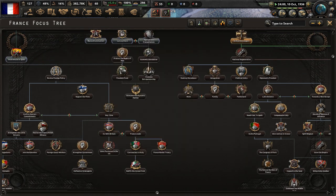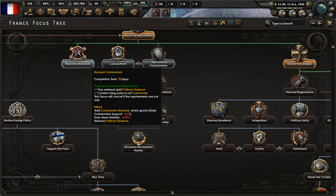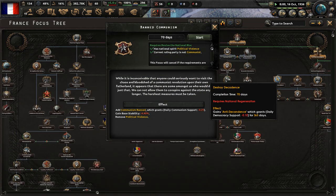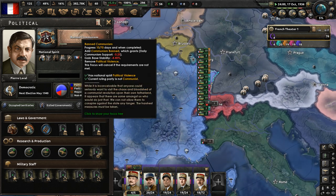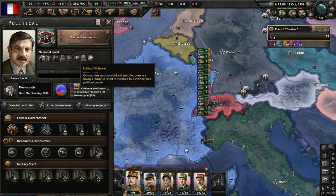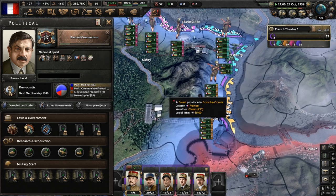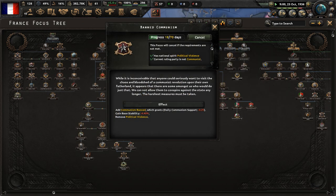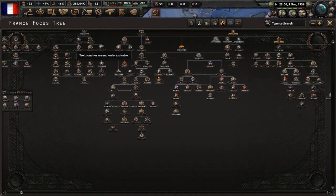A royal wedding in Brazil has happened. Now let's complete 'Ban Communism.' That will get rid of the national spirit 'Political Violence.' It says: while it is inconceivable that anyone could seriously want to visit the chaos and bloodshed of a communist revolution upon their own fatherland, it appears that there are some amongst us who would do just that. We cannot allow them to conspire against the state any longer. The harshest measures must be taken.